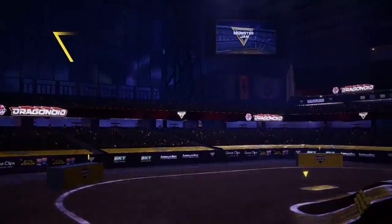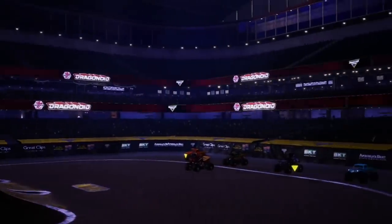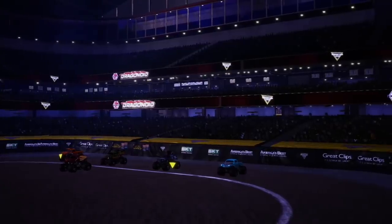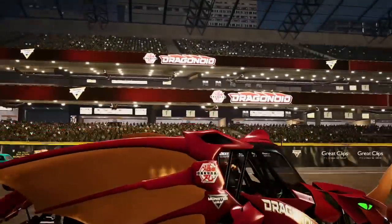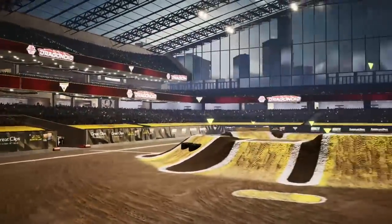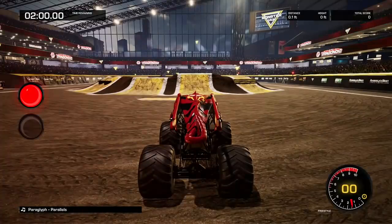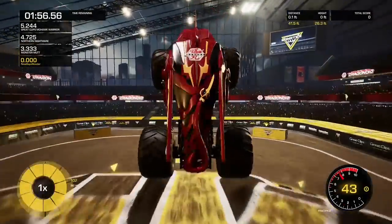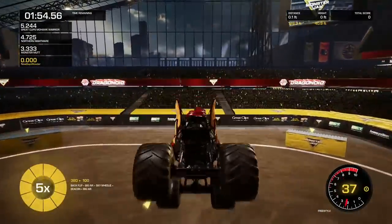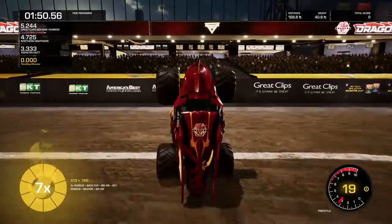Alright guys, we're gonna start out with an arena course — this is Salt Lake City. Let's see what Bakugan Dragonoid can do here. One thing I noticed: there's no song for Bakugan Dragonoid, which I thought was kind of interesting. I don't know if that's a mess-up or it's just not going to have a song. This is an awesome looking truck — a lot of great detail. He's going for a backflip — boom, wins it! And a wheelie. Seven times combo already guys!